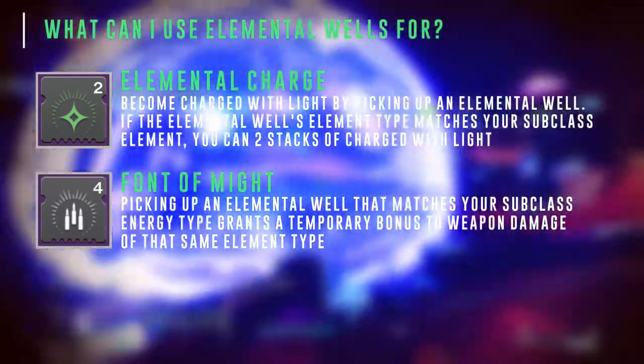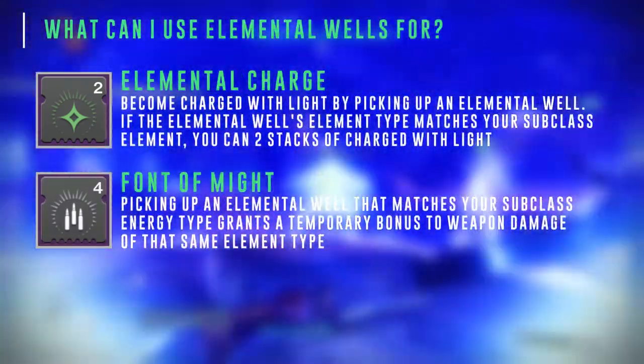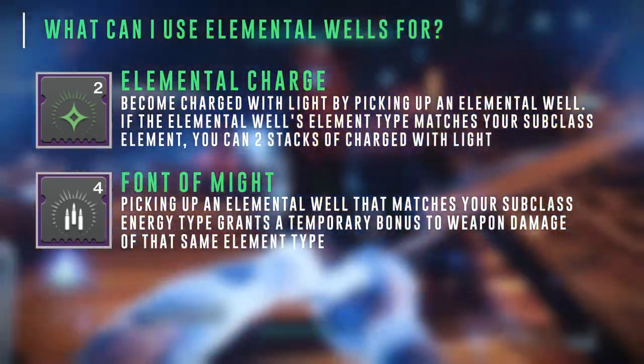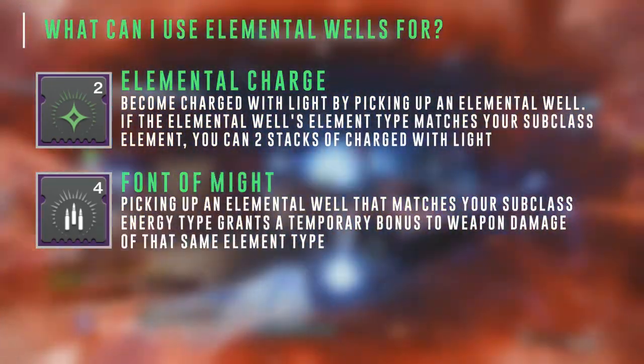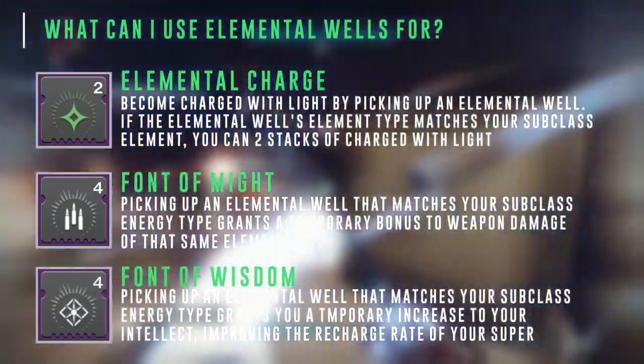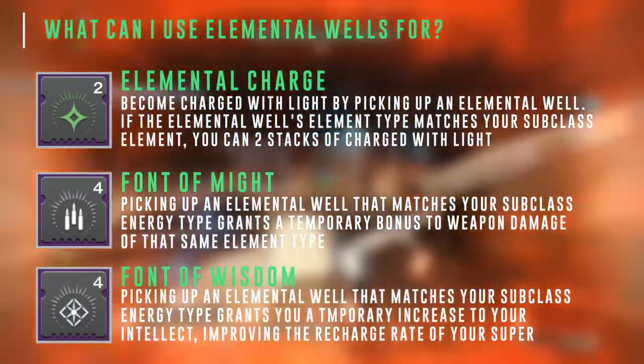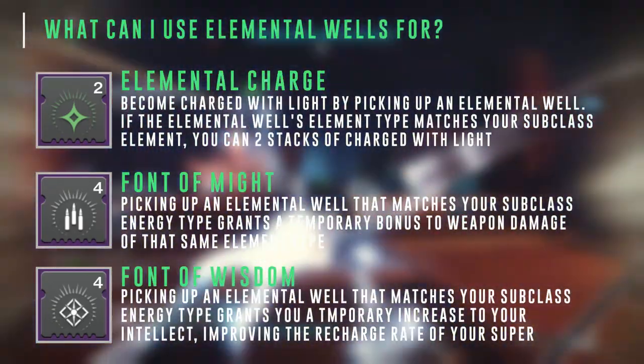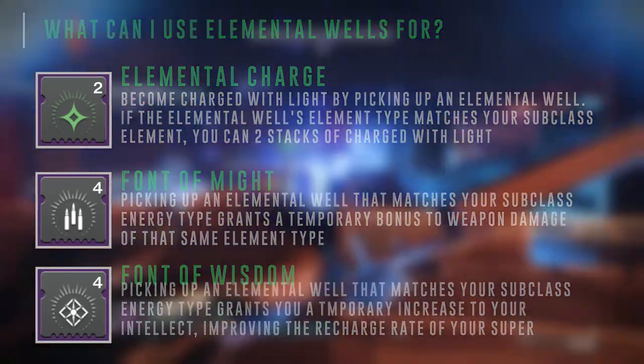Next up we have Font of Might — picking up an elemental well that matches your subclass energy type grants a temporary bonus to weapon damage of that same elemental type. And last up we have Font of Wisdom — picking up an elemental well that matches your subclass energy type grants you a temporary significant increase in your intellect, improving the recharge rate of your super.